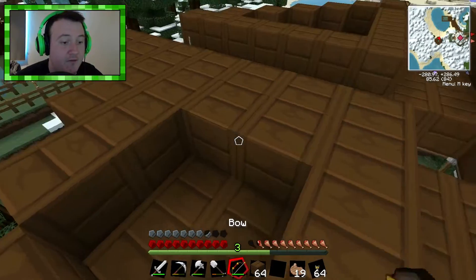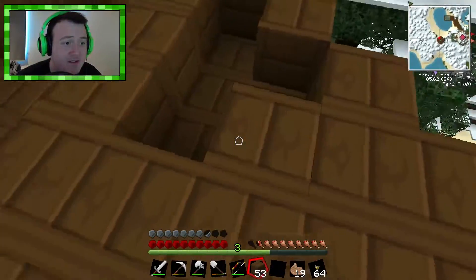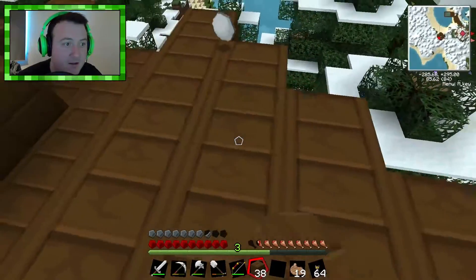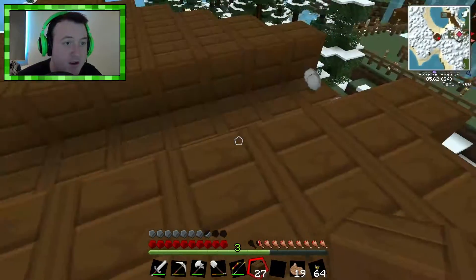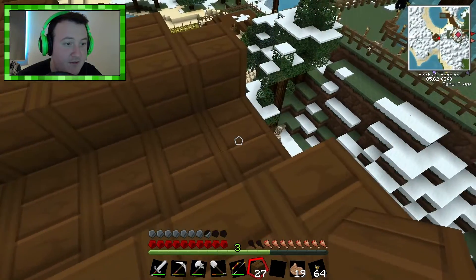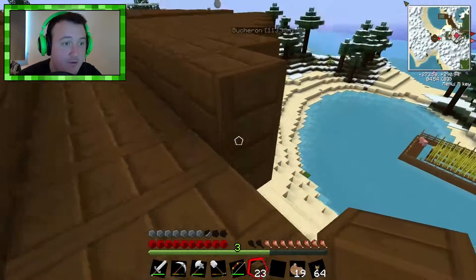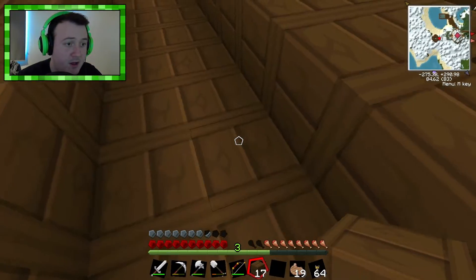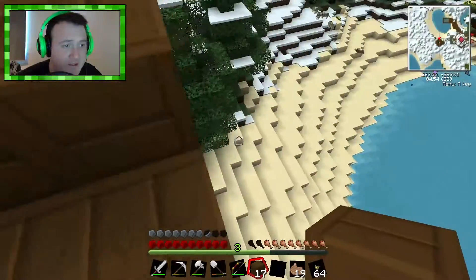Since we don't need to accommodate it for endermen — since our platform seems to be working — we'll just make it a certain height so that it's basically for skeleton archers, creepers, and spiders too since we can get string for our bow and arrow. This has got to be eight blocks. And that will be where the water source blocks will go. These can come out here — so I'll quickly do it to the others as well, then we'll get water.